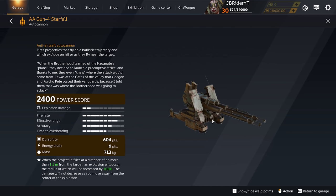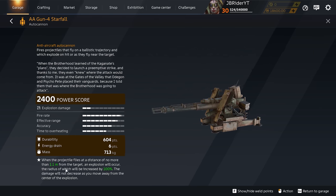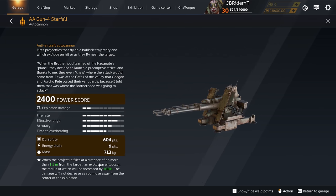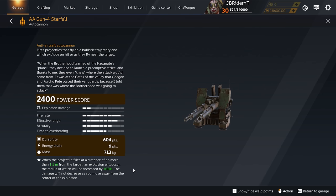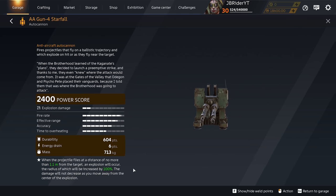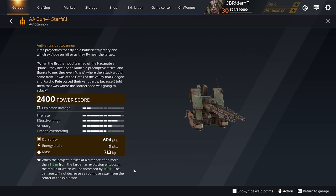Next up, let's look at the AA gun for Starfall in the battle pass. I called this a machine gun in the battle pass video but it is actually an autocannon — I did not know that it only does explosive damage. This thing felt really strong when I first tested it. The perk says: when the projectile fires at a distance of no more than 1.1 meters from the target, an explosion will occur, the radius of which will be increased by 100%, and the damage will not decrease as you move away from the center of the explosion.